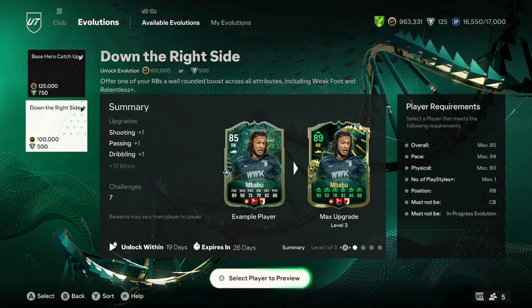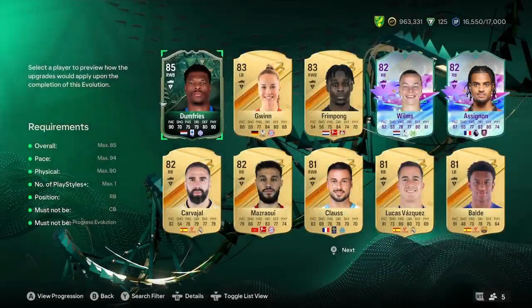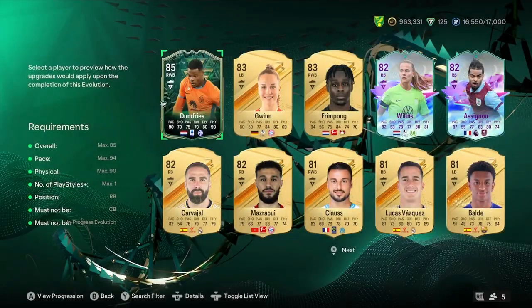I'll be showing you the best evolutions possible for the new down the right hand side evolution. So the first person we're going to look at is our boy here, Dom Fries, and he turns into an 89-rated — looking very nice with those stats.